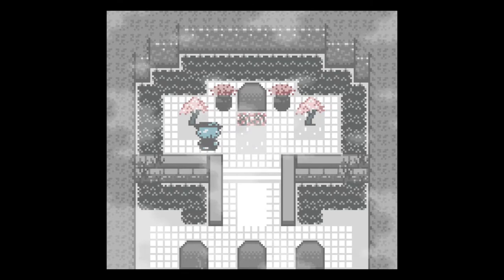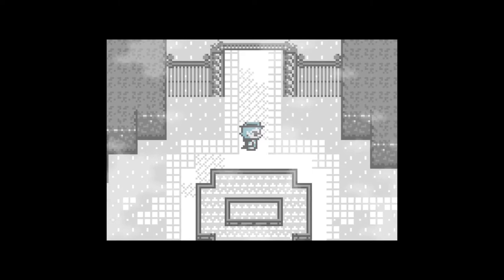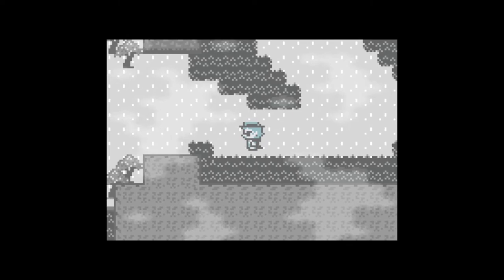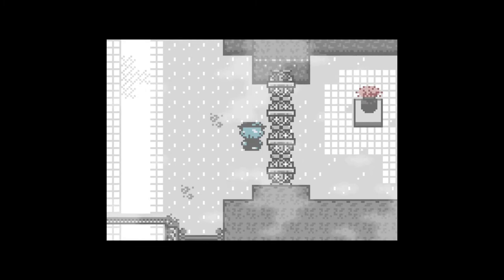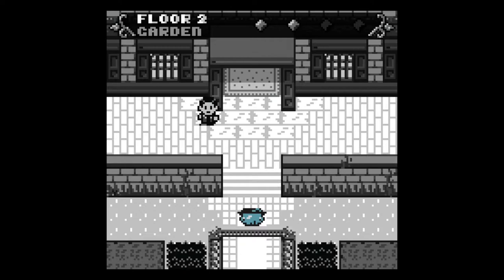Looking around the graveyard — some people are listed as founders, and I try to compare dates but I'm bad with numbers. The oldest tombstones are hard to keep track of. I note there are two pips on a bar at the top of the screen — likely indicating floor level.